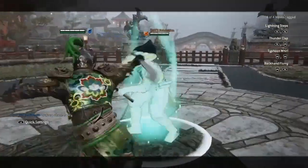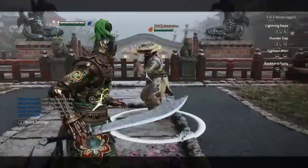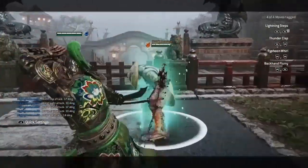Tiandi has 4 chains. Lightning Steps is 2 light attacks, Thunderclap is a light opener and heavy finisher, Typhoon Whirl is 2 heavies back to back, and Backhand Flurry is a heavy opener into a light finisher.